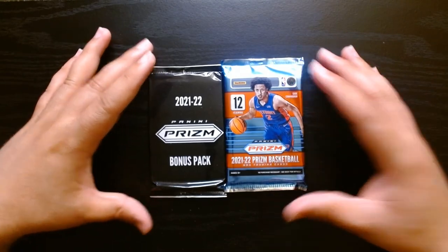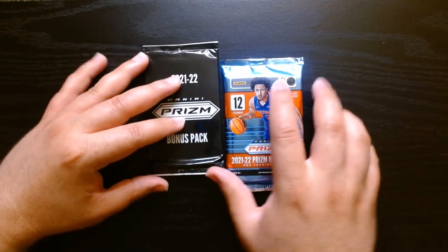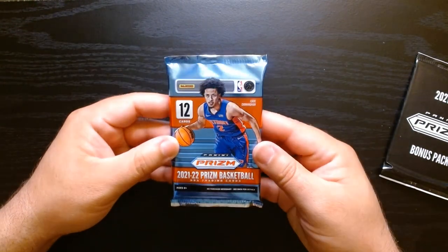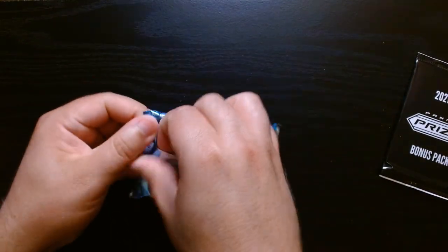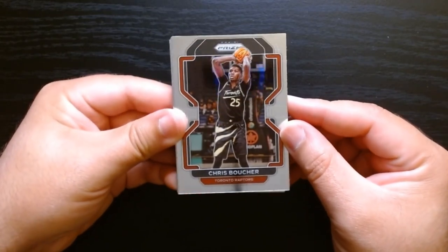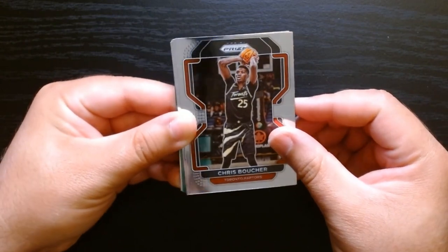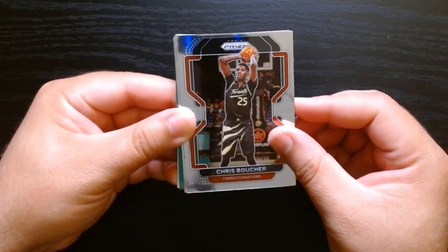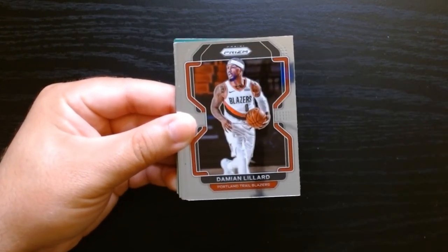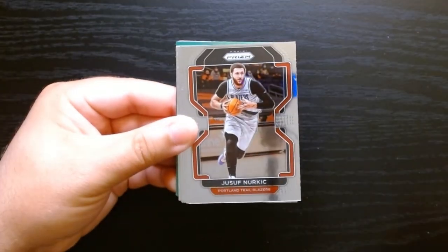Onto the Prism — let's get it. So this one is a cello, we get 12 cards plus a bonus pack. Let's rip the regular pack first. Prism is always nice — I like that uniform for Toronto, that's kind of sick, I don't think I've seen that in a minute. And we got a Sengun in our first pack, so we'll take that rookie.